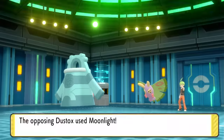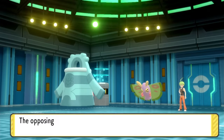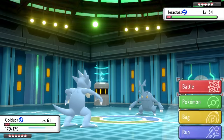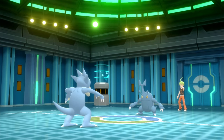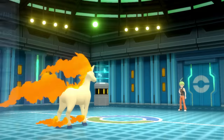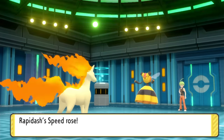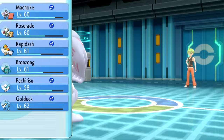Second Aaron attempt: Dustox took much longer thanks to Light Screen and Moonlight healing, but after literally three straight minutes he went down. Golduck handled Heracross with a couple of Zen Headbutts this time. Then Rapidash was able to easily take down both Beautyfly and Vespiquen right after. Last was Drapion, and one hit from Machoke's Revenge was able to one-shot him.